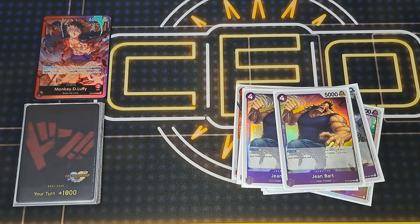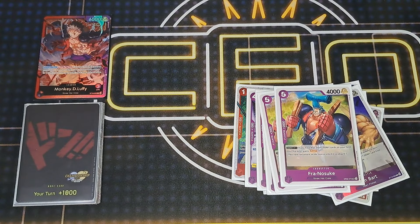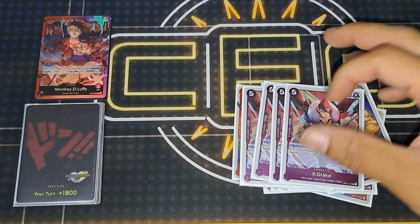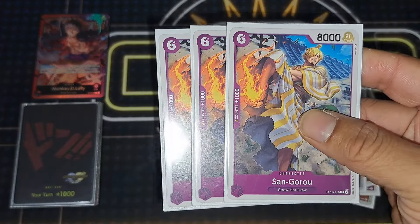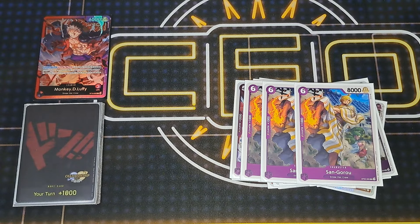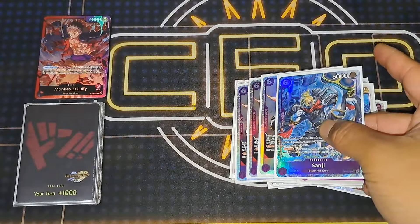For Frankie, just the 2k counter as well as the extract effect. Usually you want to use it when you're sitting on 10, so you minus one, they discard, use your ability to get it back anyway — just something to play around with. Two 30-cost Sanji, just the vanilla beater, so you have some sort of attacker other than your leader doing hits.